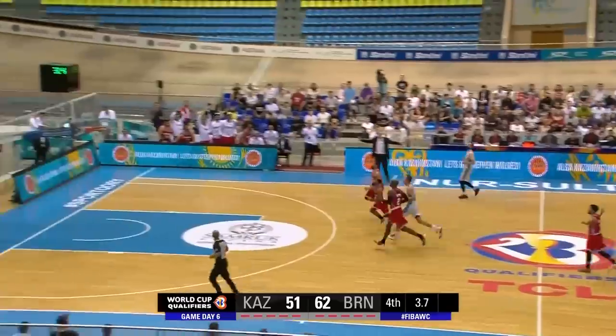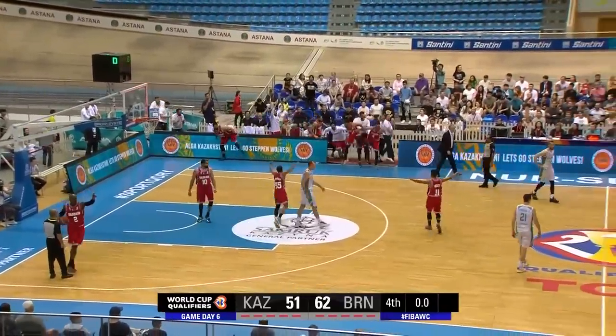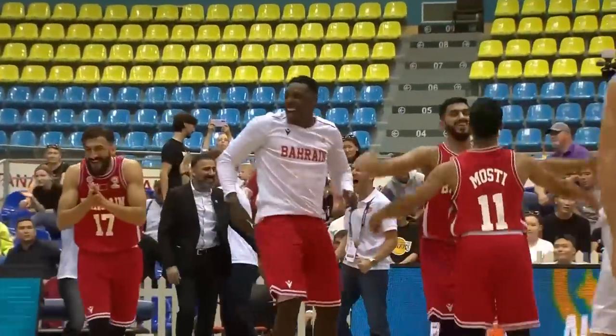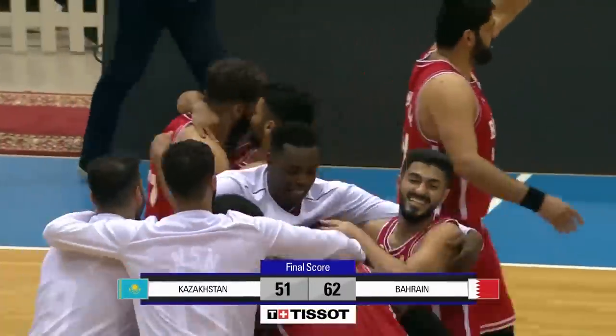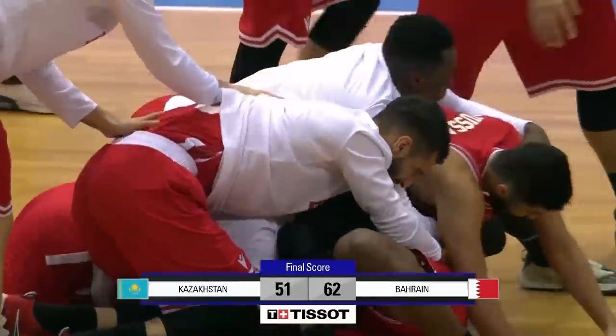Merzegaliev puts up the long shot from way downtown — doesn't get it. And a historic moment for Bahrain. They run on the floor and celebrate, and no real surprise there. This keeps their World Cup dream alive for one more day at least. The final score here in Astana: Kazakhstan 51, Bahrain 62.